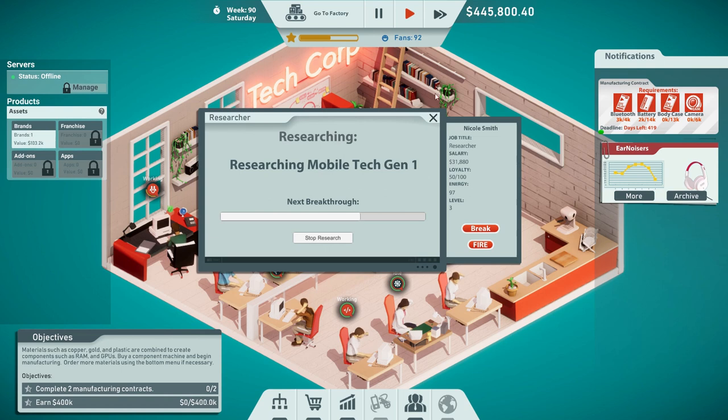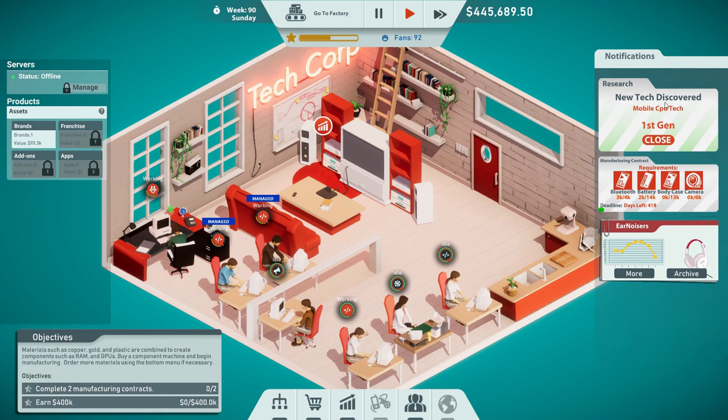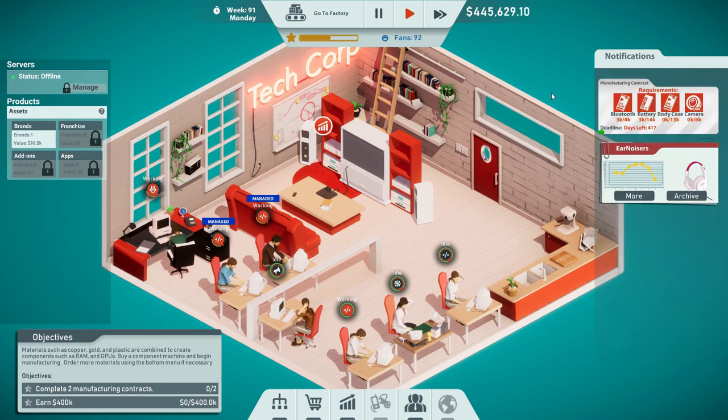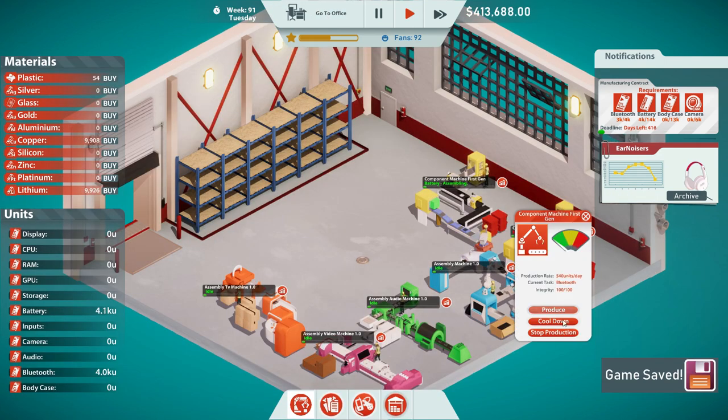Mobile tech. And then our engineer will be able to make mobile stuff like mobile CPUs — there's one of them right there. Let's head back to the factory. Oh, not enough materials. What's going on?